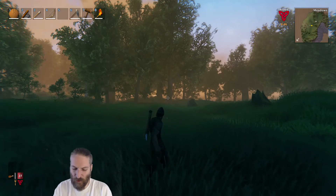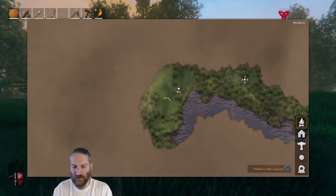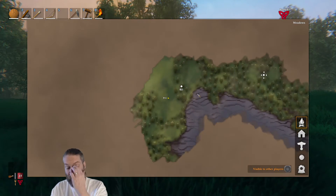So you've got a mini map up in your top right corner, but if you actually hit the M key it gives you a full map, which looks like this. You can zoom in and zoom out, and it will give you a headache if you do that too quickly.